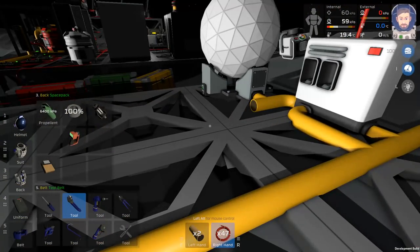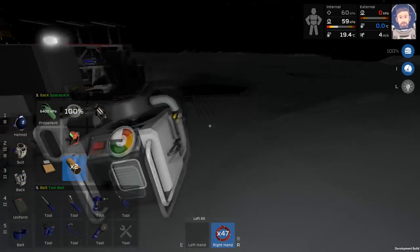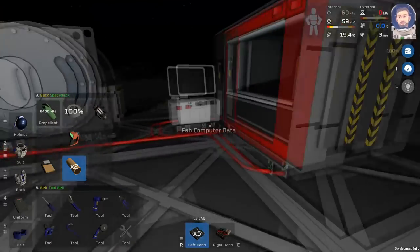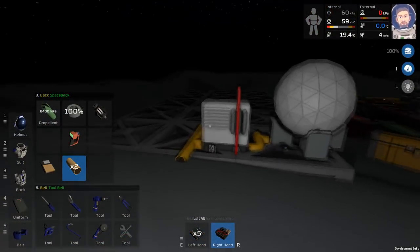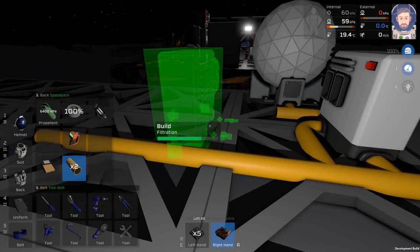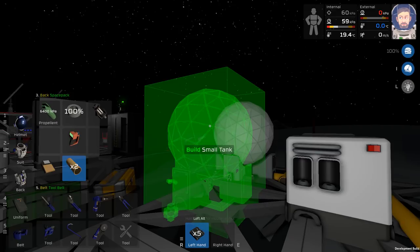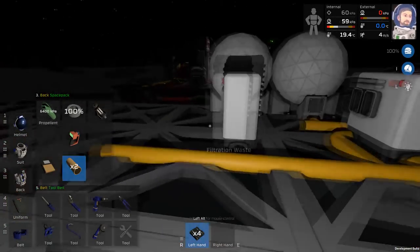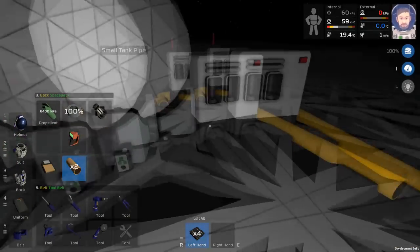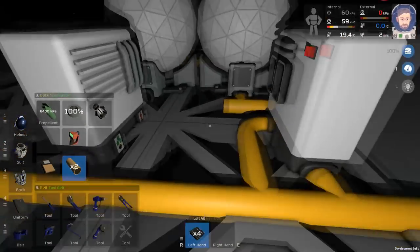If you can hear cooing, that's my dove — she just flew into my office and is currently resting on my head as I'm recording. This design is tileable, so we should be able to do another atmospherics filtration unit right here, and then another tank. Those tanks can actually sit closer together than I expected — I wonder if the atmospheric units can be any closer together as well.